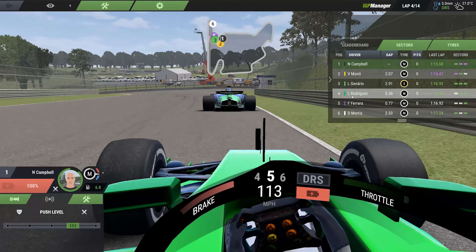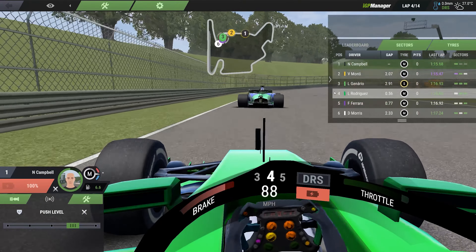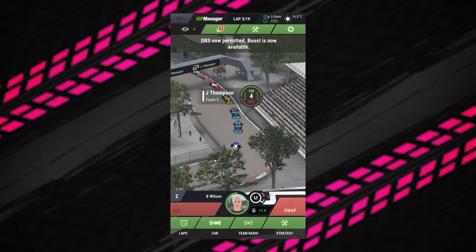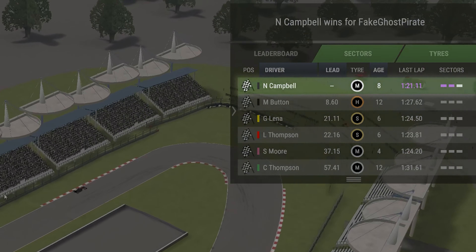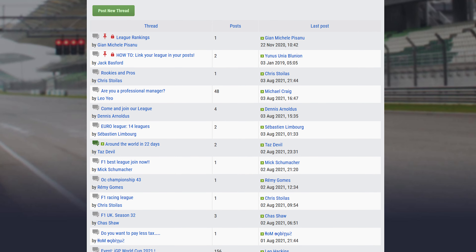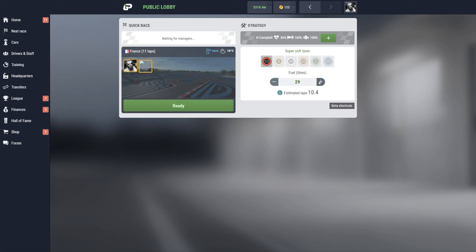Managing a race on IGP Manager is fun, but managing a race while chatting with friends is downright euphoric. Due to the game's play-anywhere attitude, it's easy to play with people who don't own a console or gaming PC — all you need is a phone. And if you and your friends become too fast for the league you're in, find a new one. Finding a new challenge, especially after hitting max level at 20, becomes part of the allure of this game.